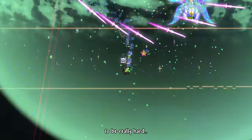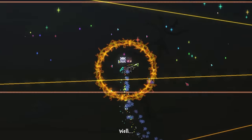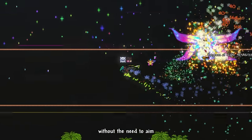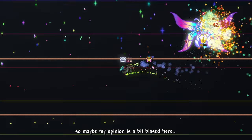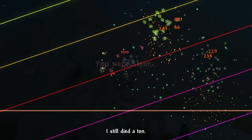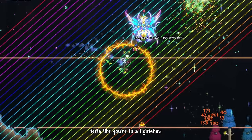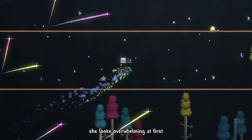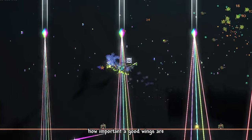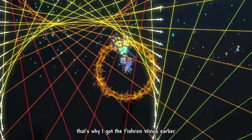I was expecting Empress of Light to be really hard, but it actually felt solid and fun. The bullet hells are actually manageable — well, I'm a ranger with a powerful homing weapon, so I could keep a safe distance most of the time without needing to aim, so maybe my opinion is a bit biased. I still died a ton though. Fighting Infernum Empress feels like you're in a light show. She looks overwhelming at first, but once you fight her about 10 times you'll get used to the patterns. You can definitely see how important good wings are, as you need to maneuver a ton in this fight.